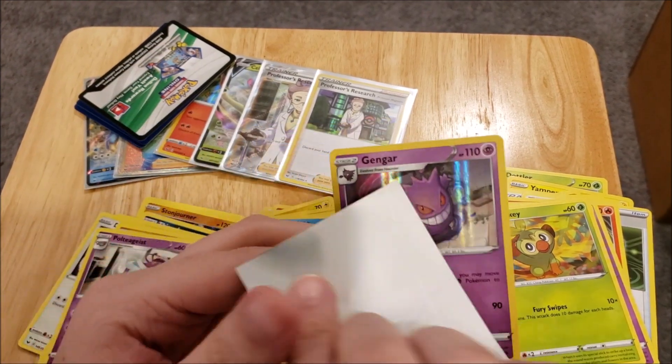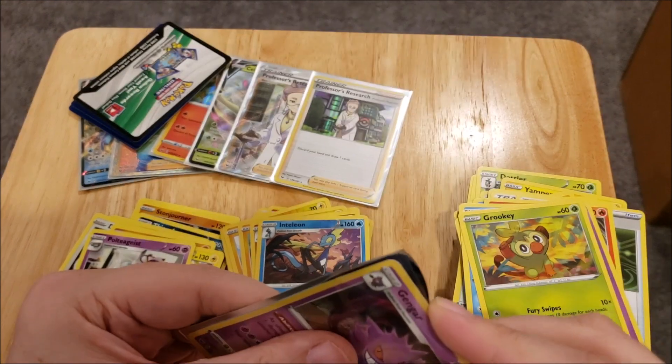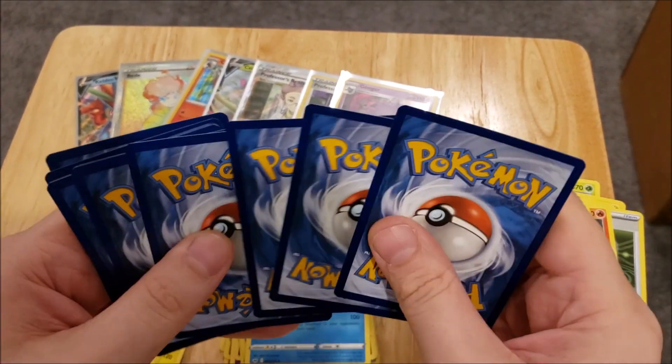I believe we pulled a Gengar in the first half of this box. And our last pack to look at — there is going to be a hit in there because we know the code card.